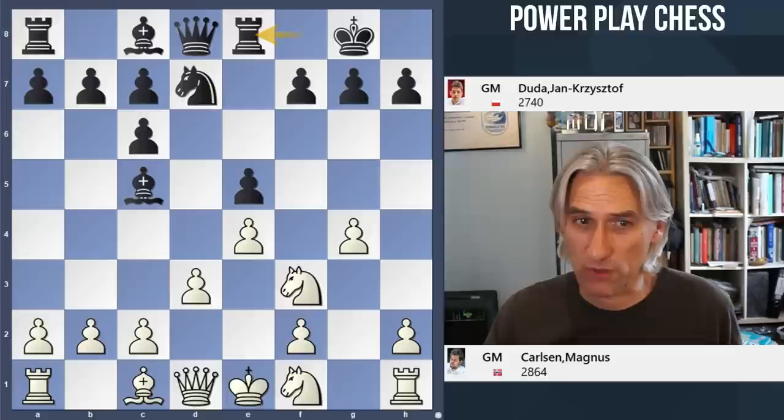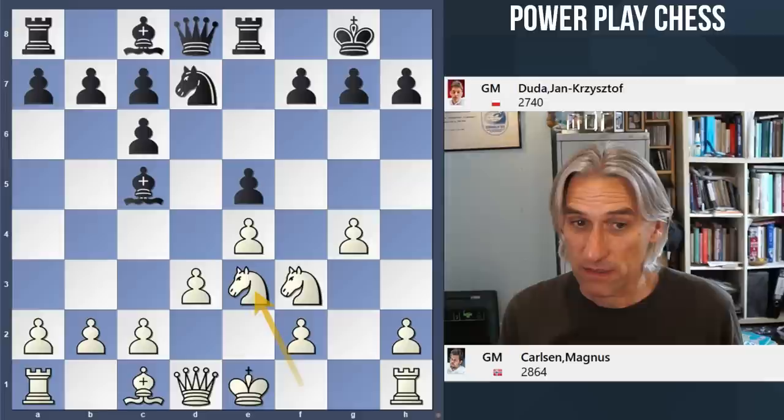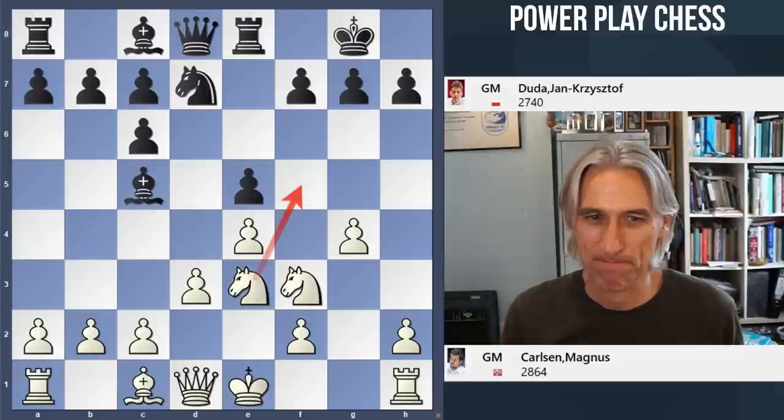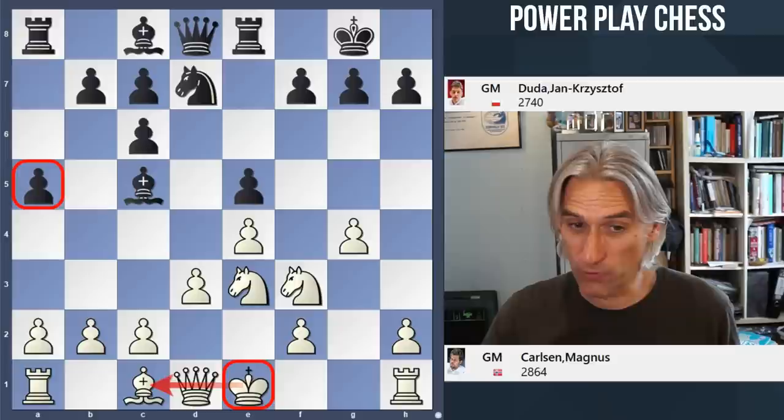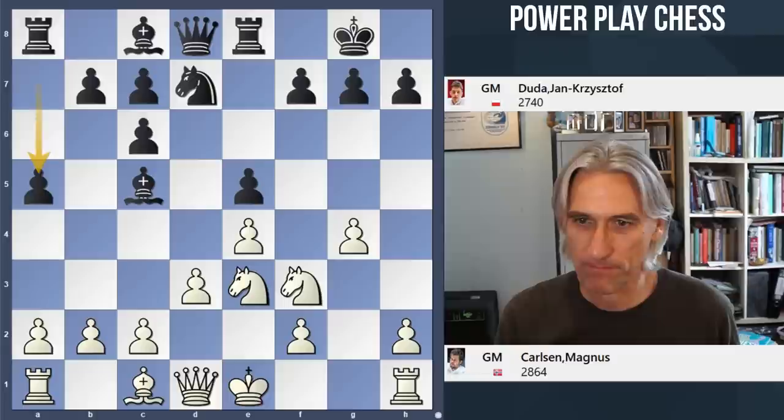Rook e8 is played and this is very normal. The rook steps over and makes room for the knight to dip back. Knight e3 — the knight pops out and looks like it could be heading forward. Duda starts his counterplay on the queenside with a5, thinking the king might end up castling queenside, so it could be good to start a little pawn storm over there.